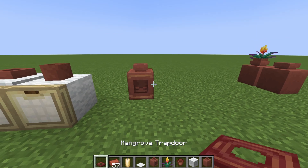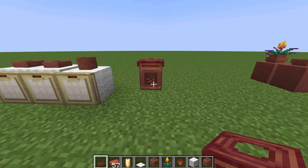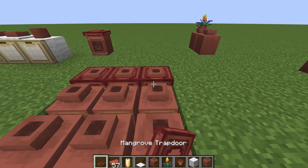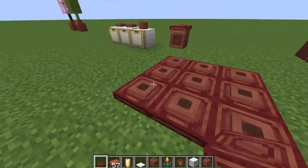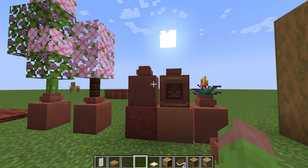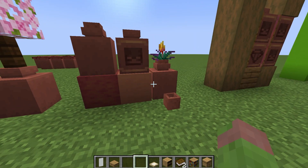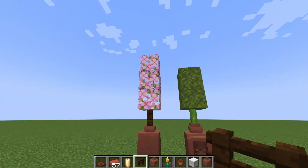Also, these pots work really well with trapdoors. I checked every single chapter in the game and in my opinion the mangrove one looks just the best with it. I think it makes for a really nice floor design. By the way, of all the blocks in the game, the new pots match the best with mangrove wood and the uncolored terracotta.